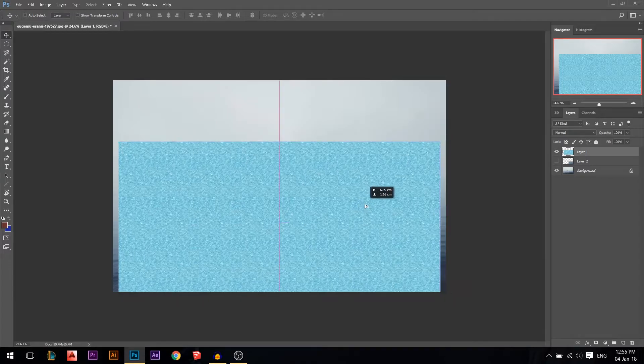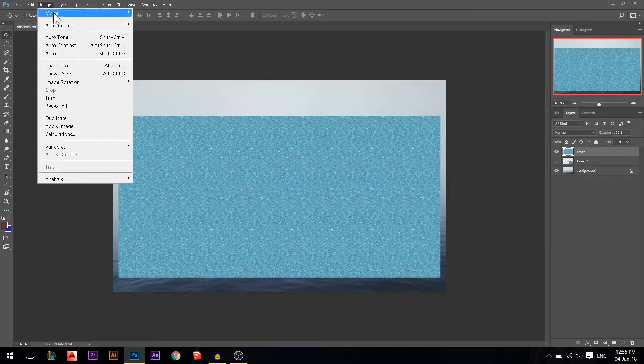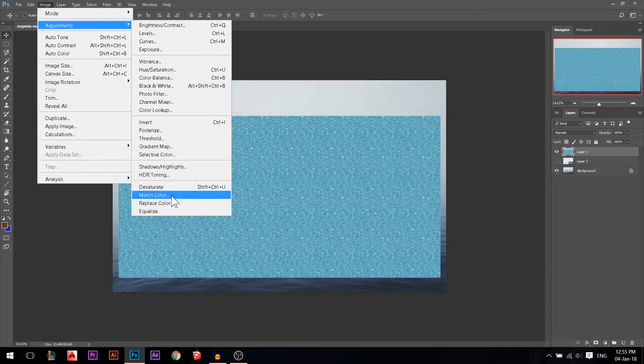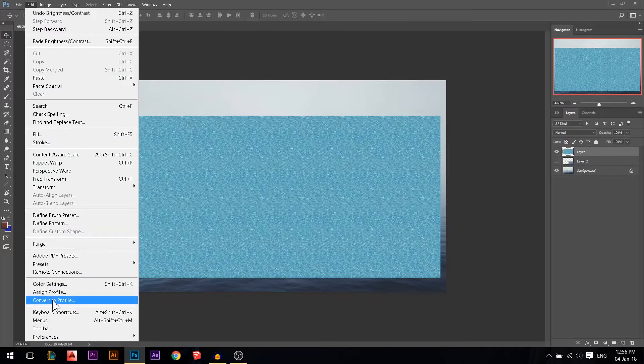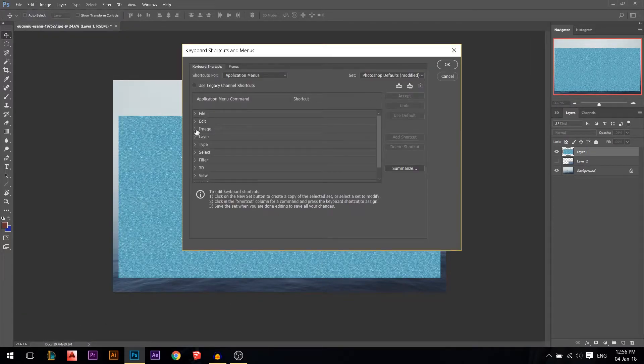Let's say this material is too bright and I want to make it darker. I can do it instantly. If you go to Edit > Keyboard Shortcuts, you can find any tool — I went to Image > Adjustments > Brightness and Contrast and assigned it to Ctrl+Q, because that key is very close to my hand.